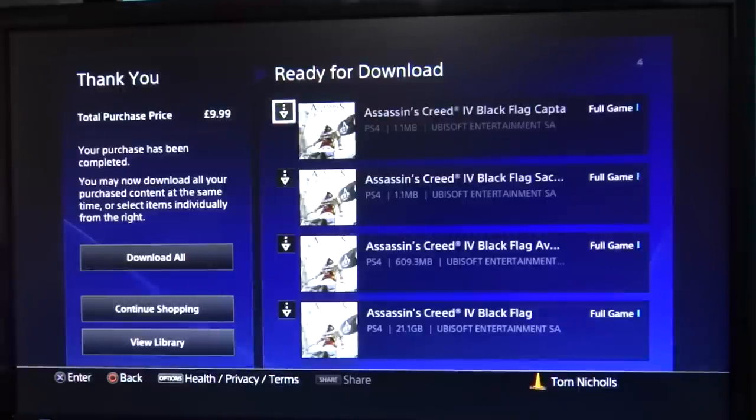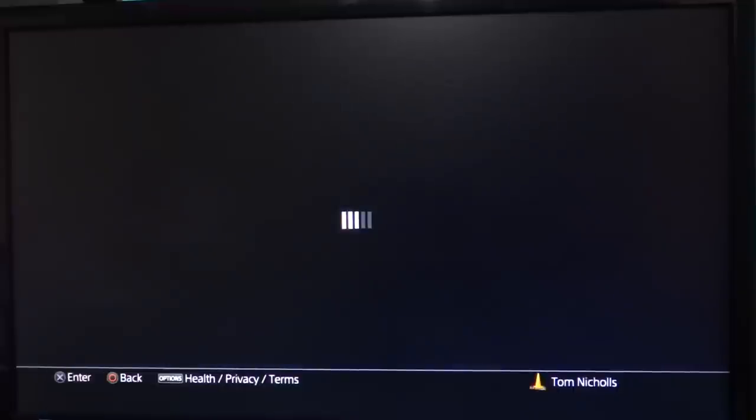There are actually only four downloads but it seems like a lot. Hit Download All on the left-hand side. Thankfully the PS4 is a lot better at downloading than the PS3 was. So you get all the little missions with it — it's Avaline's mission and the Sacrifice Secrets pack. Download all.